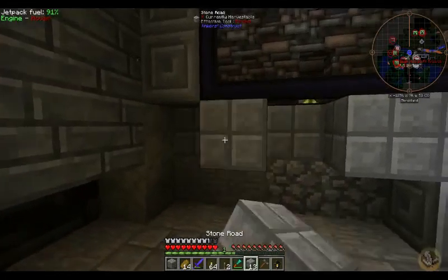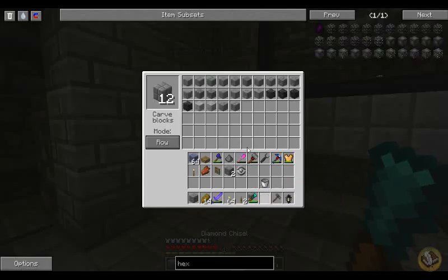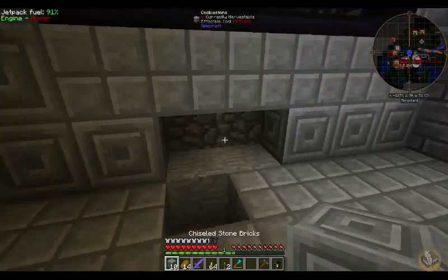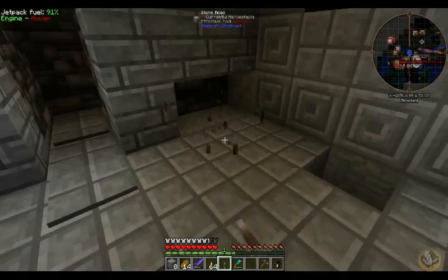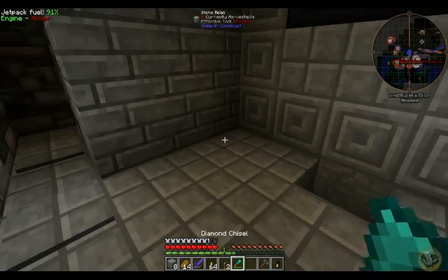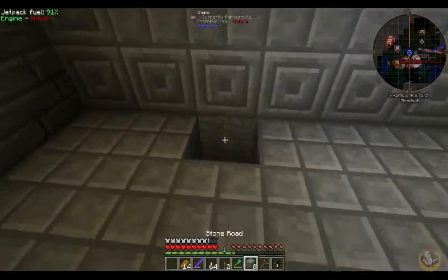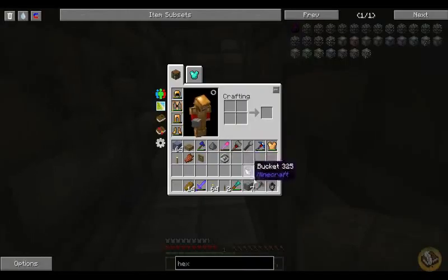Let's get some stone road and fix this section real quick — I think that goes like that and then I need some chiseled stuff for the bottom part. Chiseled stuff, you're gonna go right here. Oh, I need another stone road. Why do I have levers with me? Oh, those are okay like that — I want to use those just like they are. All I need now is one more stone road.